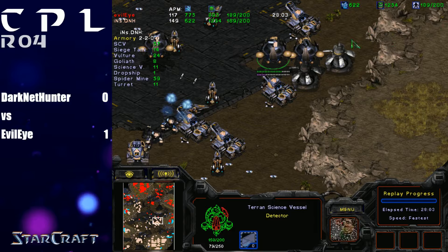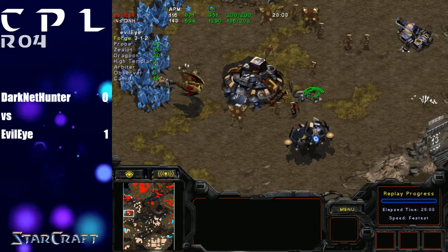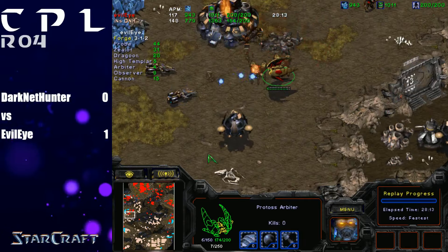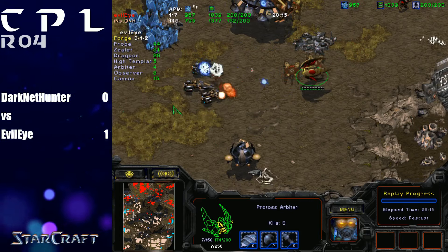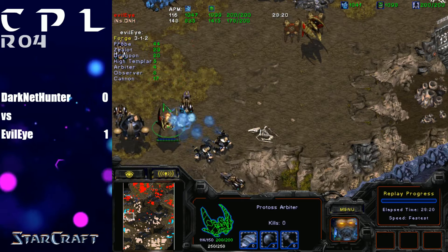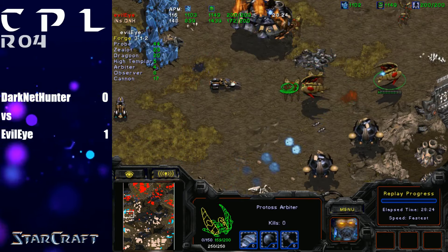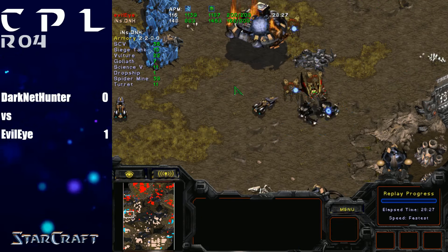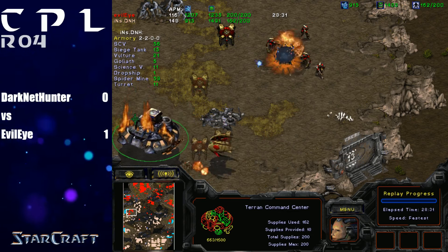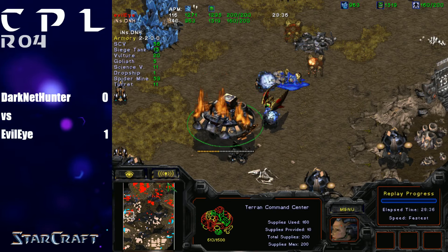Terran has all these siege tanks on the low ground and has a high ground advantage. This recall right here came in the nick of time — the EMP hit just a little bit too late. When you play Terran and throw an EMP on an Arbiter but the recall still comes in anyway, it's because of the timing — we had the luxury of seeing exactly why that happens. But now more units are coming and this Arbiter has to run away. He realized this investment was an overinvestment — good call by Evil Eye. He's probably going to do another recall somewhere else, and this base is actually denied.